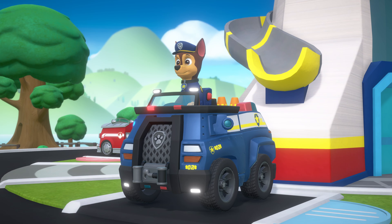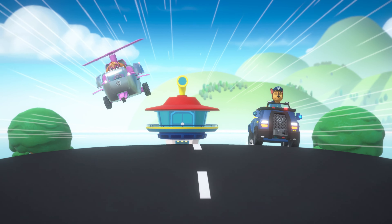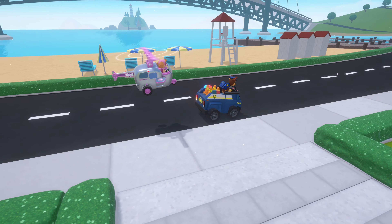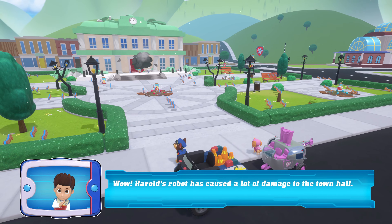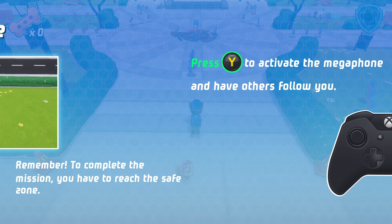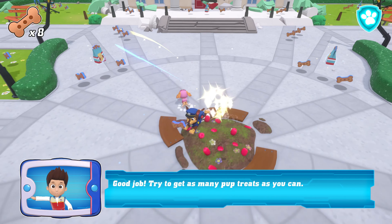Chase! Wow, Harold's robot has caused a lot of damage to the town hall. While they're distracted, let's get everyone to a safe place. Let's go! Megaphone! Press the action button to activate the megaphone and have others follow you. Good job! Try to get as many pup treats as you can.